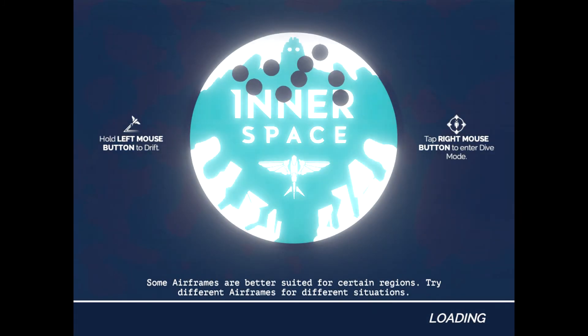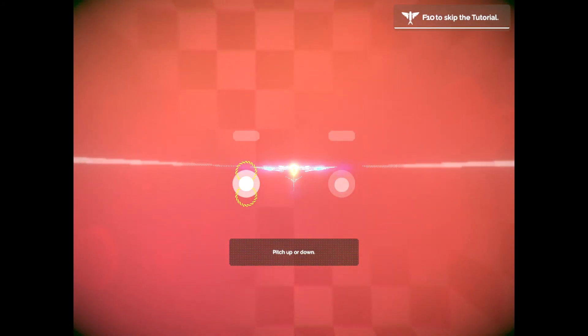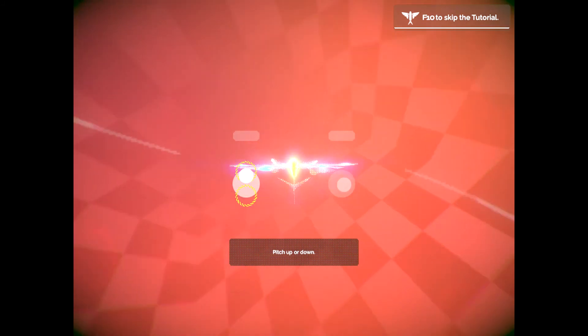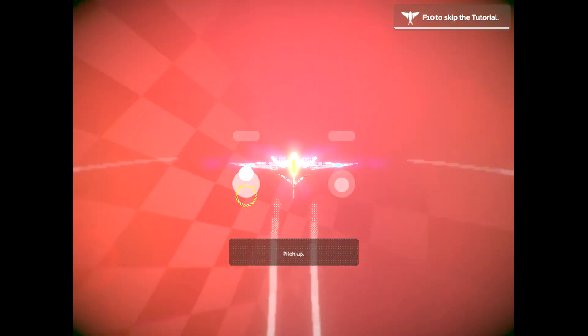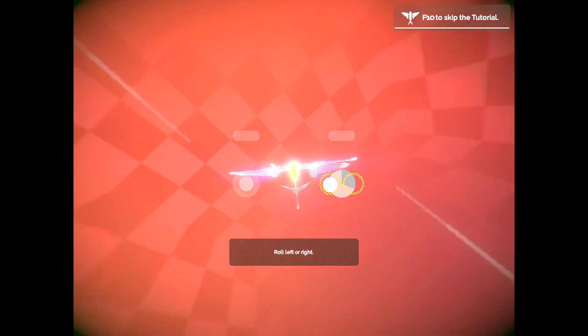Hold left mouse button to drift. Right mountain — fun to enter. Pitch up or down. The keyboard controls are W, A, S, and D. It looks like inverted controls with W and S. Roll left or right.